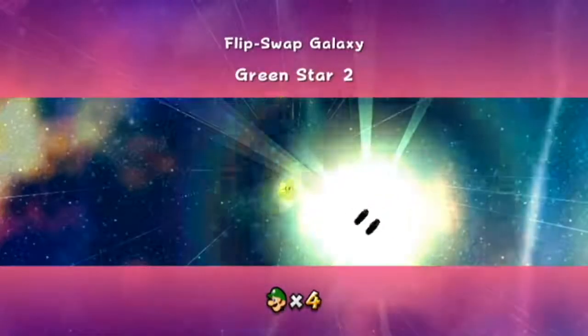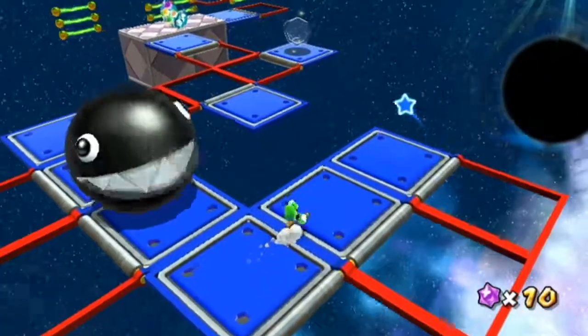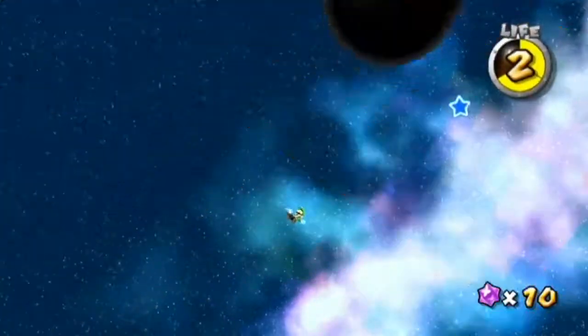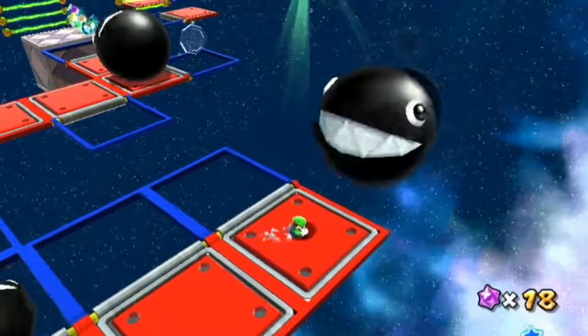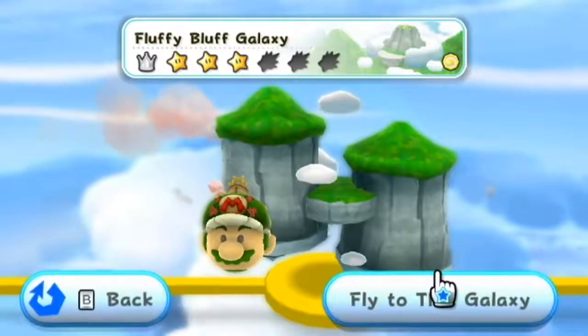Now moving on to star number two. Once you get to this area with the chain chomps, you're going to want to go to where this chain chomp spawns on the red path and backflip and spin up to the star. And there you go, Flip Swap Galaxy complete.